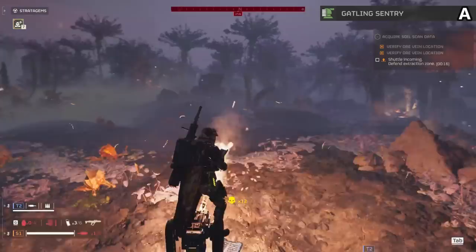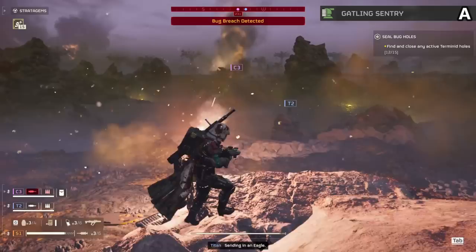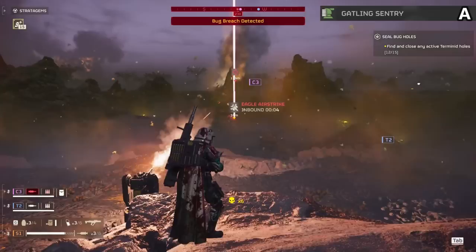The Gatling sentry is an A tier item. It isn't perfect all the time, but when you really need it you've got thousands of bullets flying into your enemies. This plops down a turret that goes brrr — really nice for running away from large groups or just getting rid of the annoying hunters as you deal with chargers.